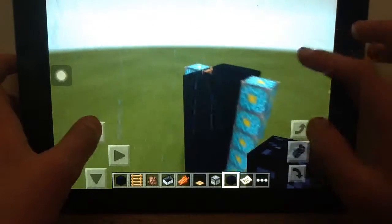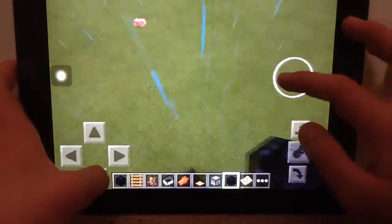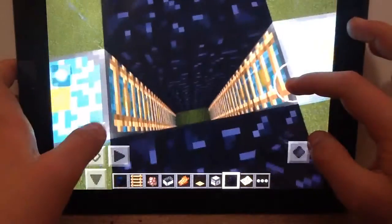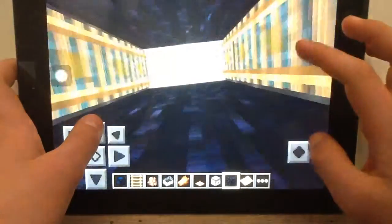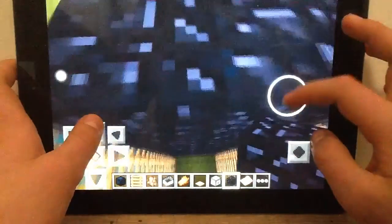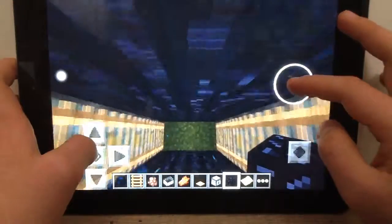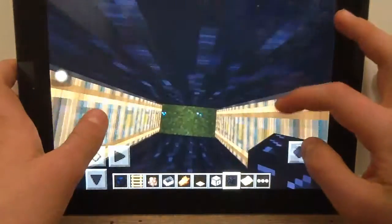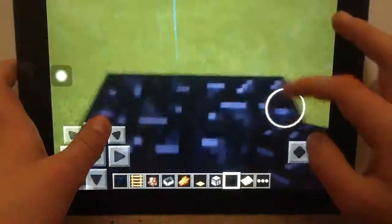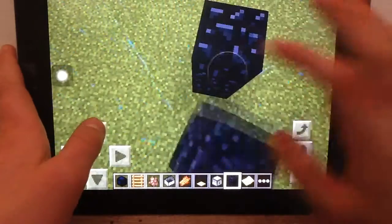As you can see, it's pretty easy to build. You just need to do this, and as you can see, as you're going down you're slowed down, and then you can go up easily. It's a bit cool and really weird — like this hole where you can go down; it's like climbing walls. I'll show you how to build this.